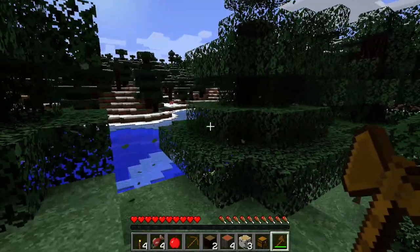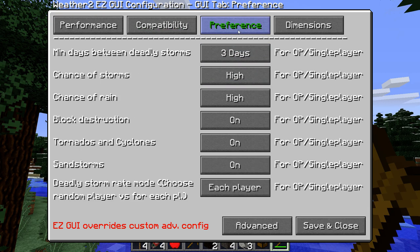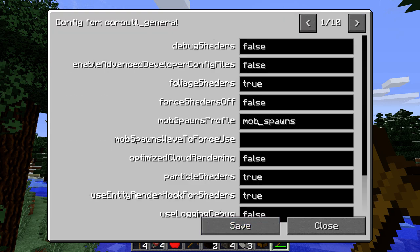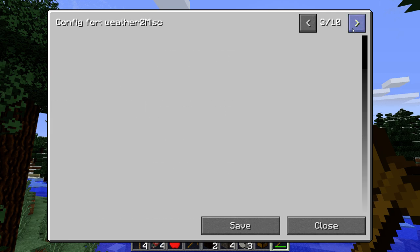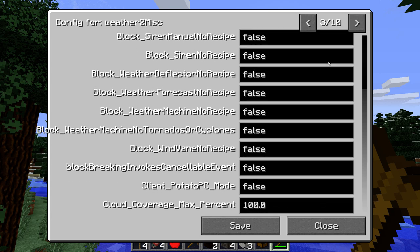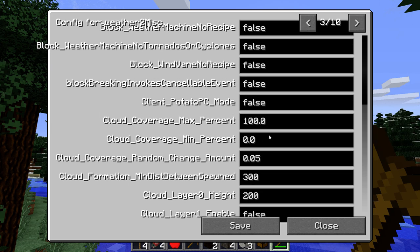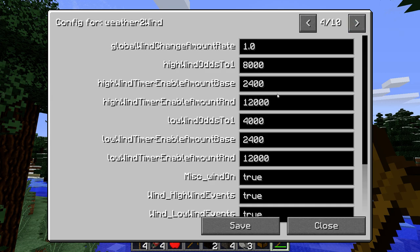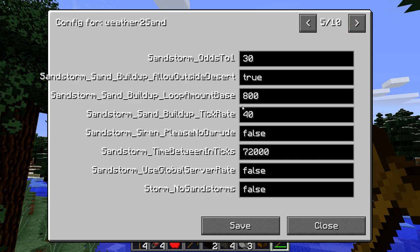We're back up to Minecraft 1.12. Let me make sure the chance of storm and chance of rain are set properly — I should have set this up. I just gotta configure this to make sure we get storm spawning, because I know you guys are going to want to see that.